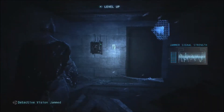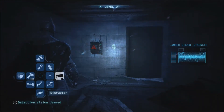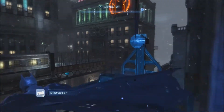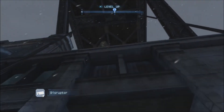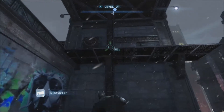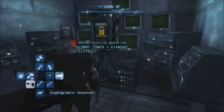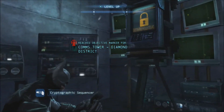Using the explosive gel takes you into here. Then use the disruptor you've got, and then I'm presuming you go back up here, which lets you go into here and hack this device.